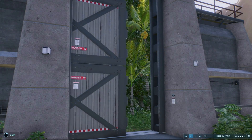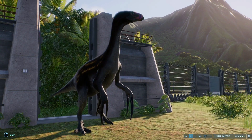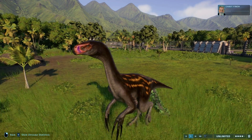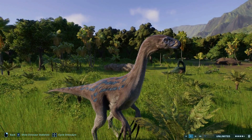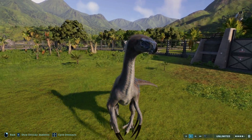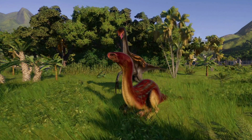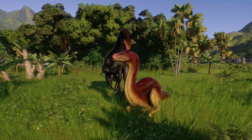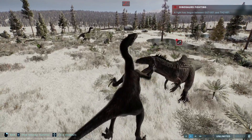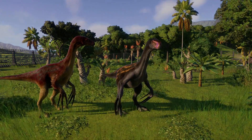At number 4 we have a recent addition to both the game and the franchise, the Therizinosaurus. This beautiful weirdo has a certain presence no matter where it is, mostly due to the massive claws on its hands that many people believe are the longest claws possessed by any animal in the history of our planet. It lived in Asia during the late Cretaceous period, around 70 million years ago, and had to contend with the theropod Tarbosaurus. In Dominion and Evolution, it has some rather terrifying sounds, as well as downy feathering, complete with different colors and patterns to display in your park, a unique feeding animation, an adorable social animation, and a brutal kill animation on the large carnivores. It's a stunning dinosaur, no doubt about it.